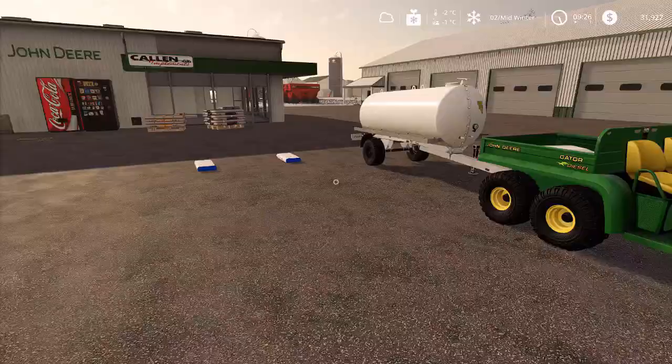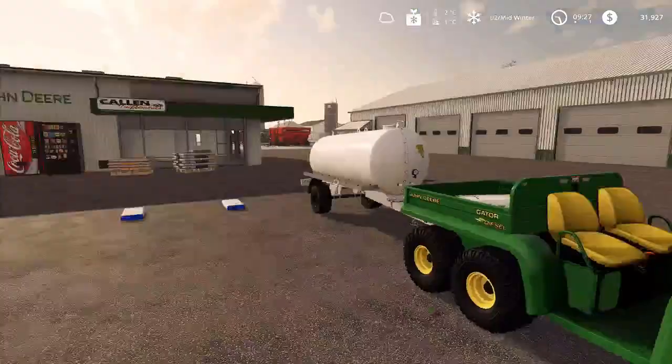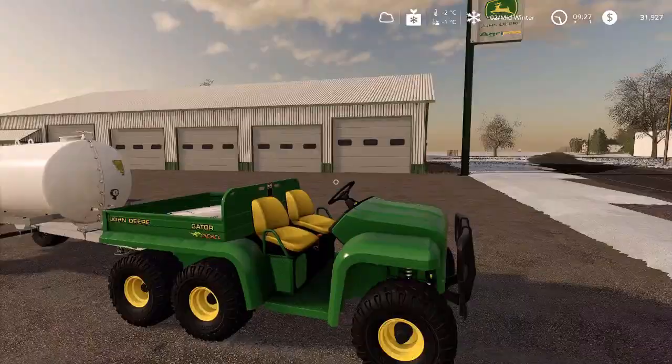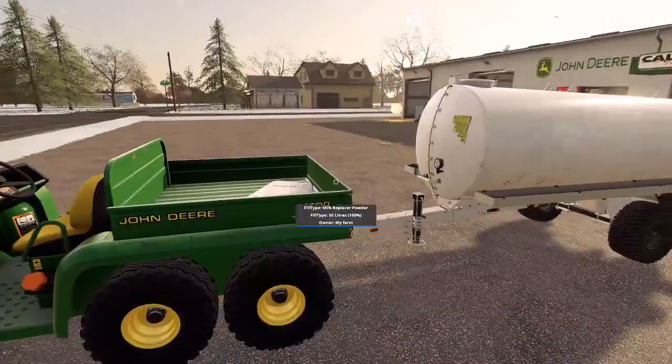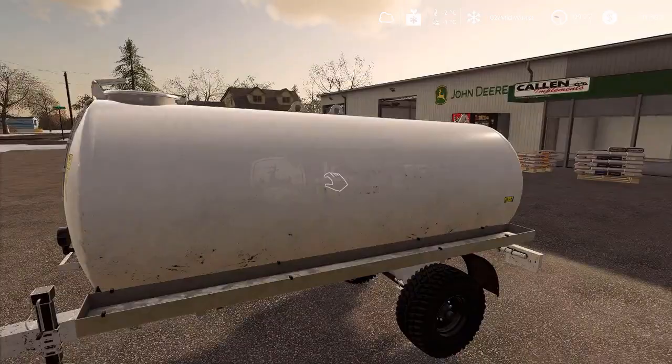Hi everybody, it's Tyson here at the Nez farms. This is going to be the first tutorial for Mercer County. I've gotten far enough in my save game that I'm now dealing with calves, and today you guys are gonna learn how to deal with them and how they function in the map. The most efficient way to feed them is with the milk replacer, and today I'm gonna show you how to mix it and how to transfer the calves.